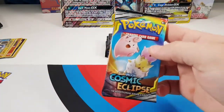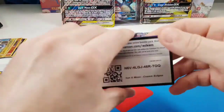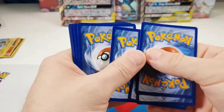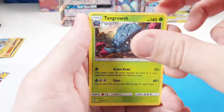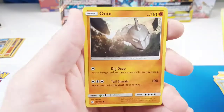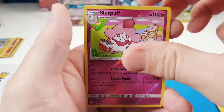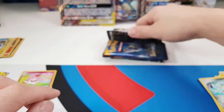Let's start off with Cosmic Eclipse — that was really disappointing last time. Water Energy, Tangrowth, Lillie's Full Force, Dewpider, Applin, Onix, Tepig, Litten's Sandshrew, and Slurpuff Reverse. Necrozma as the rare.